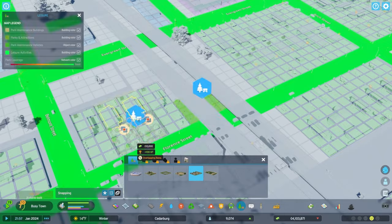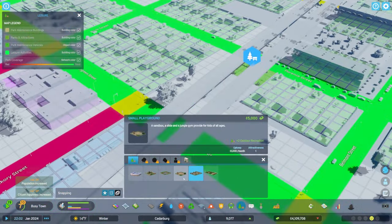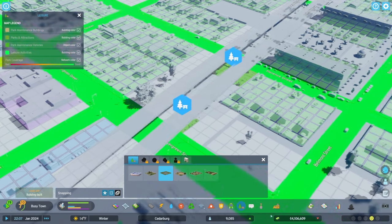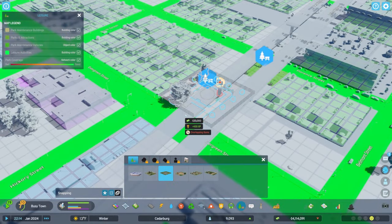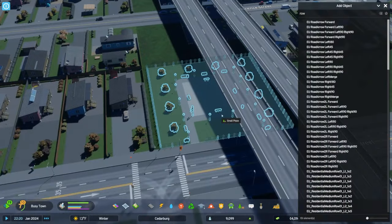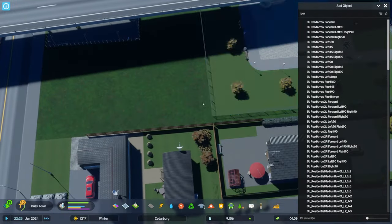Off camera, I went ahead and added a welfare building to help with the welfare of the Sims — I noticed that can also assist with homelessness, so it's good to have that in there relatively early. I also added a park maintenance building to the city, and that reminded me I need to add some parks because we really don't have very many. So we're going to work on that, and I want to show you how I'm extending some of these grass areas to fill up spaces.